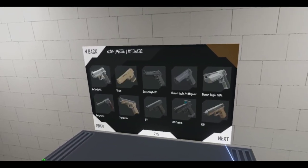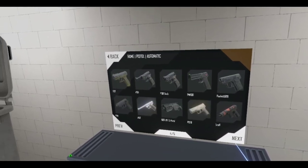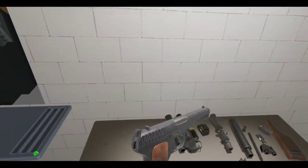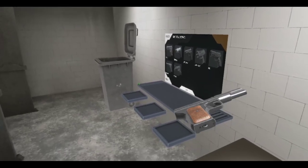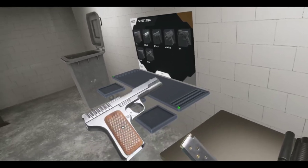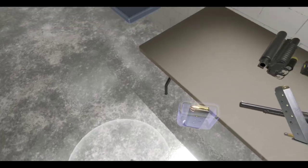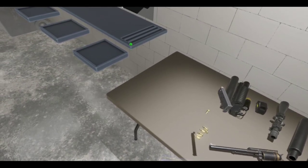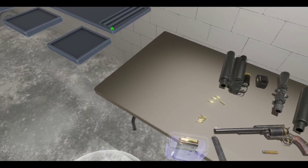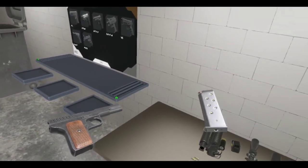TT-33, okay. So it's a new model. It looks a lot better than the old one. We can check out the magazine — it's got actual witness holes now. Let me just spawn-lock this and make sure everything is set up. We've got fully functioning witness holes.